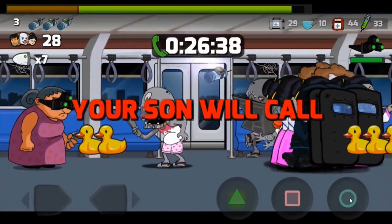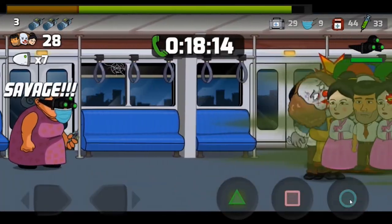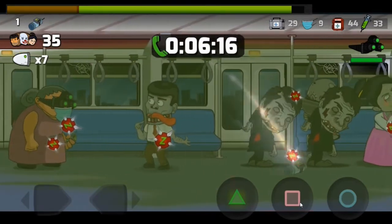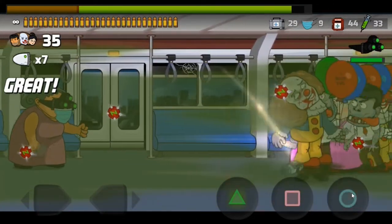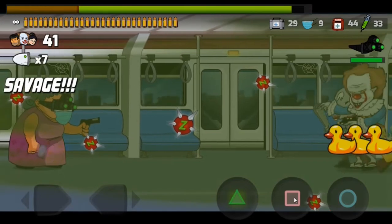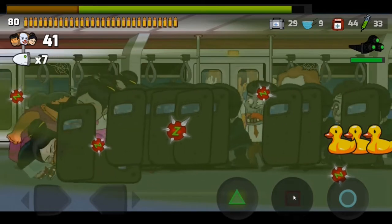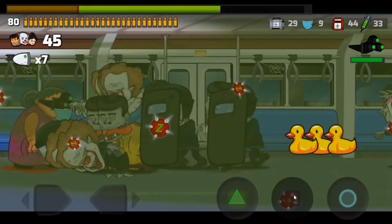I'm going to throw the pipe bomb. Now you've got to put on a mask — you've got to pay for the mask. Any survivors standing inside a virus zone will automatically turn, so if you're not careful you might have an unexpected horde rush in on top of you. These phone calls get really aggravating, especially later on. Because we're in a gas cloud, when the survivors get on board they will automatically turn and then become another horde — so you've got to be careful.